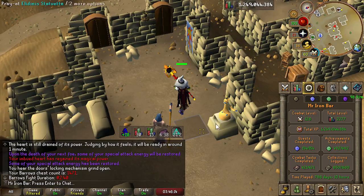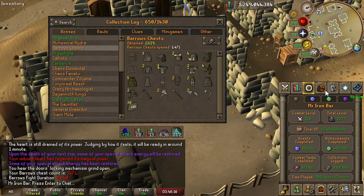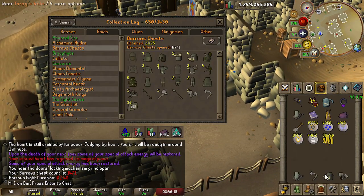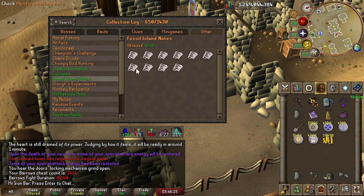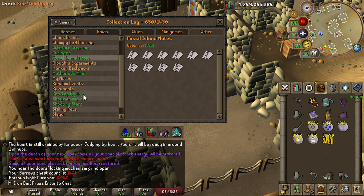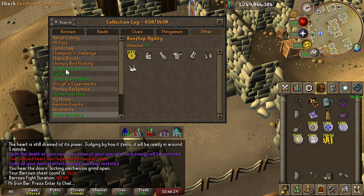Build hella slots, man — what a highlight. We got a new barrels item. That was sick! And we filled all of Creature Creation, and we filled all the Fossil Island notes, and we filled rooftop agility. Damn, I got three green slots — that's sick!